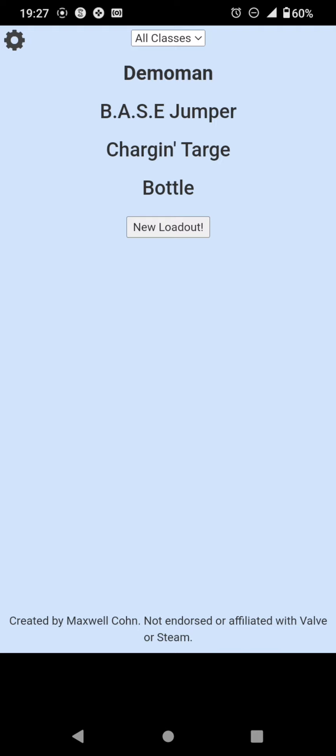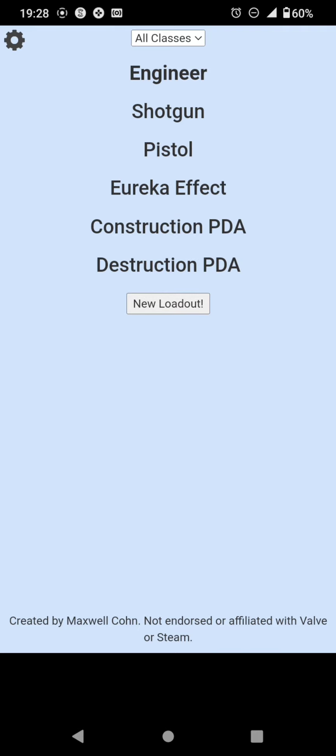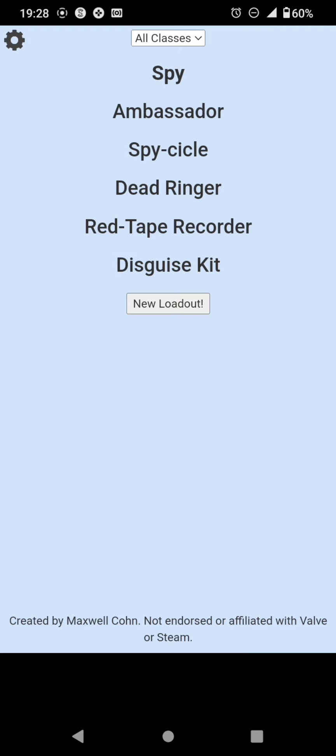I'd give that one or two — you can't even use the bushwacka. Yeah, three. That's seven — it works effectively. And the magic recorder, I have to put it down by one. Dead ringer and ambassador — kill yourself often. Sorry, no, don't.